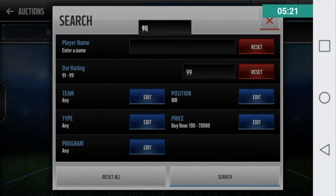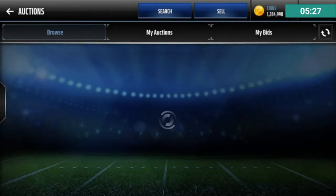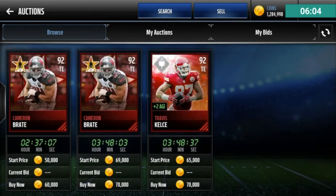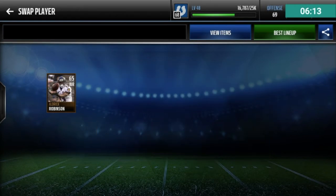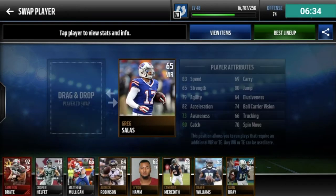Now I'm going to get a 90 wide receiver slash tight end — I'd like to have a two tight end set sometimes. Looking at tight ends, I know Cameron Grate was available. Travis Kelce is there too, but I'm going to go with Cameron Grate since he's a little cheaper. I like both of them, but Cameron Grate rounds out most of my offense. I'll put Cameron Meredith at one spot and go with a speed receiver at my number one.